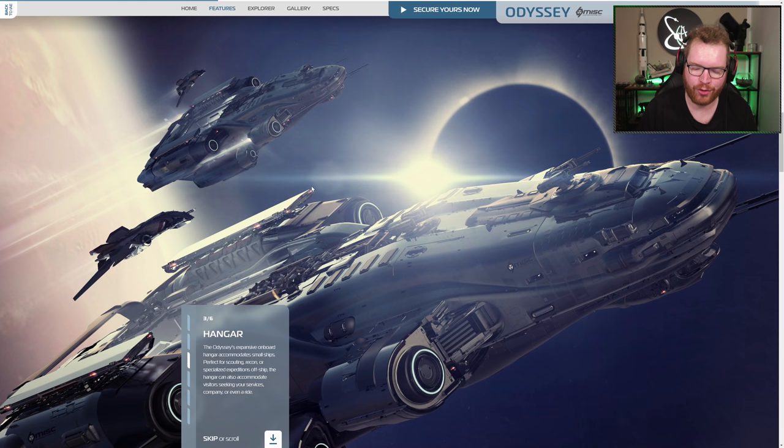Next we get to the hangar. We can see two Odysseys in the background with their hangar bays open at the top — it's going to be what they call an extra small pad. I'm expecting it to carry something akin to what we have on the 890 Jump or the Carrack in terms of hangar size. It seems this may have a little more headroom than the Carrack's hangar. The rear half of the ship is purely going to be taken up by hangar space, with most compartments located in the forward part.